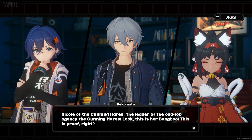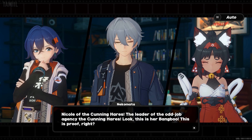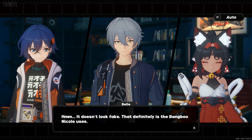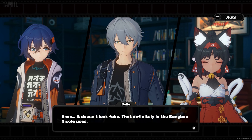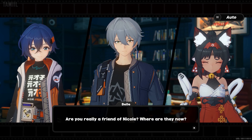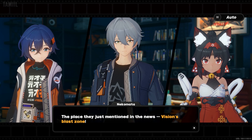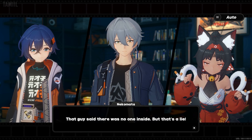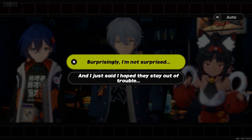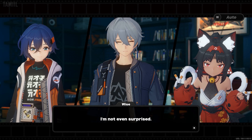Nicole of the Cunning Hares! The leader of the odd job agency, the Cunning Hares! Look — this is her bang-boo! This is proof, right? It doesn't look fake. That definitely is the bang-boo Nicole uses. Are you really a friend of Nicole? Where are they now? The place he just mentioned in the news — Vision's Blast Zone! That guy said there was no one inside, but that's a lie!